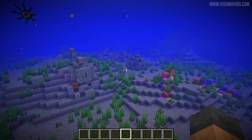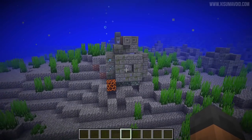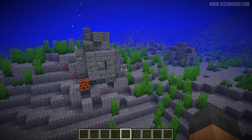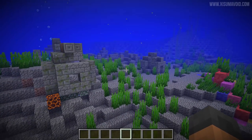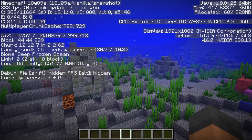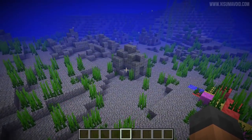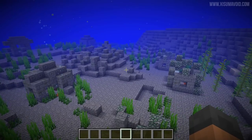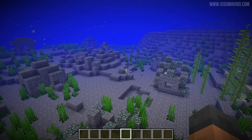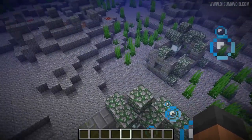Behind my coral reef we have some underwater ruins, and you'll find two different types. We have the stony set of ruins and also sandy sets of ruins, and that's based on what type of ocean you're in. Currently we're in a deep frozen ocean - the deep or regular distinction is irrelevant as they spawn in both. In the regular ocean and colder ones you'll find stony ruins, while in the lukewarm and warm oceans you'll find sandy ruins.